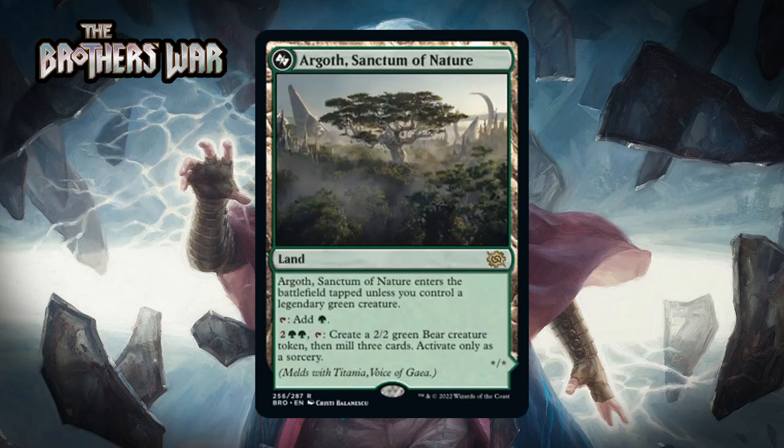The first land is Argoth, Sanctum of Nature, which is a rare land. It enters the battlefield tapped unless you control a legendary green creature. You can tap it for green, and for two generic and two green you create a 2/2 green bear creature token and mill three cards — activate only as a sorcery. It also melds with a green card we'll see later in the week, but meld doesn't matter that much in limited. This will enter tapped most of the time, but the ability to generate creature tokens and mill yourself is a big deal — green-black decks like milling themselves anyway. That's a lot of value for a card that only takes up a land slot. I think it's a B-.